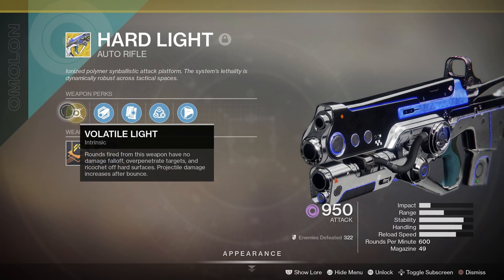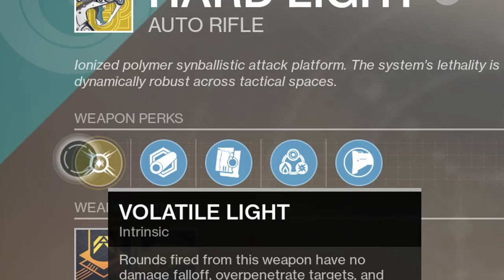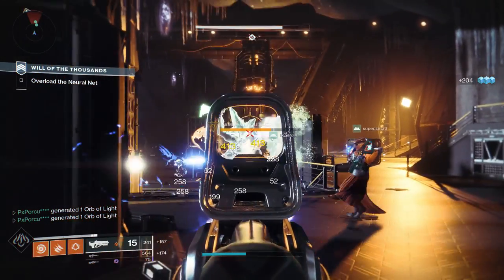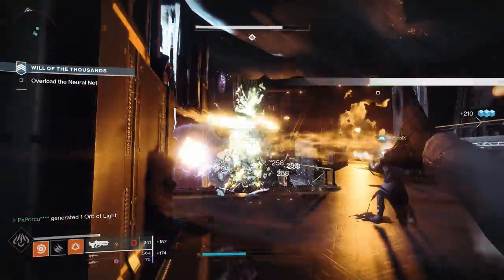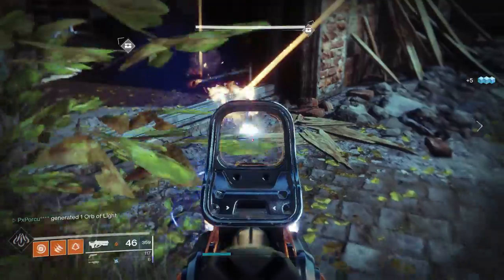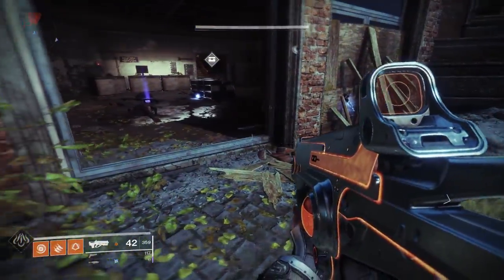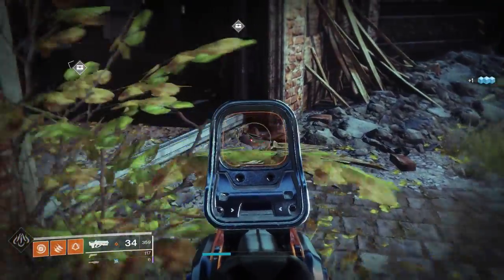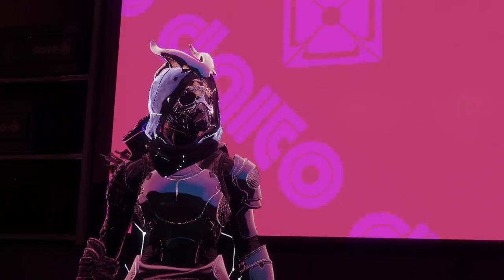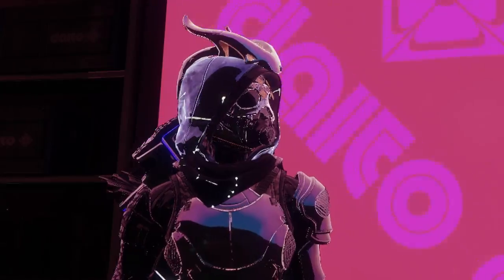The intrinsic perk Volatile Light says: rounds fired from this weapon have no damage falloff, over penetrate targets, and ricochet off hard surfaces. Projectile damage increases after bounce. That's right — if you absolutely want to utilize Hard Light, the first thing you have to force yourself to do is aim away from your target to get that extra damage.